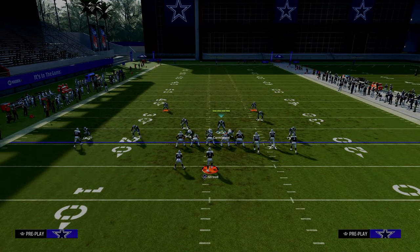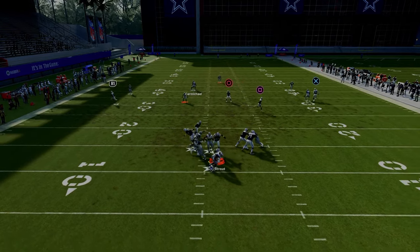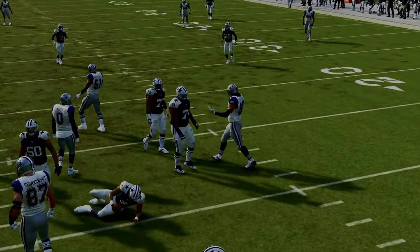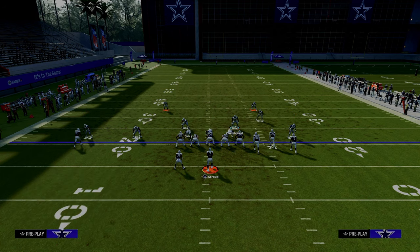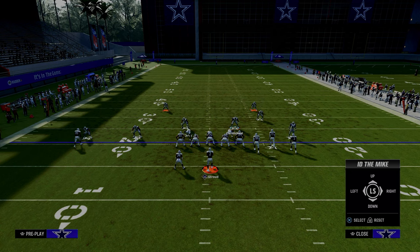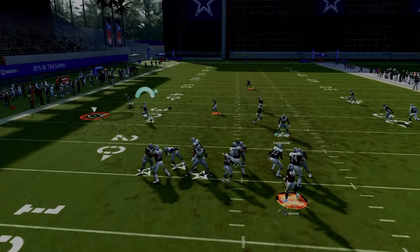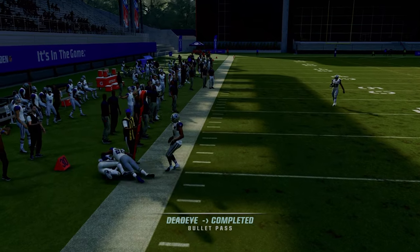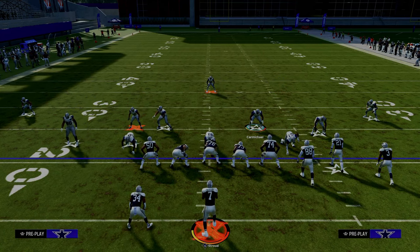And this does not matter if you're in bunch or trips or tight — it's the blitz that's doing this, not the formation. So keep that in mind. If you double team the D end, you can still block the A gap, but you're still going to deal with that slot corner. So my opinion, the best way to block this blitz is slide right, ID the right side slot corner or the outside corner, and then you can basically pick up the five men. Pretty good pass pro, and now you're able to have plenty of time to hit your open receivers. So those are some of the best ways and tips for blocking the dollar A gap blitz.